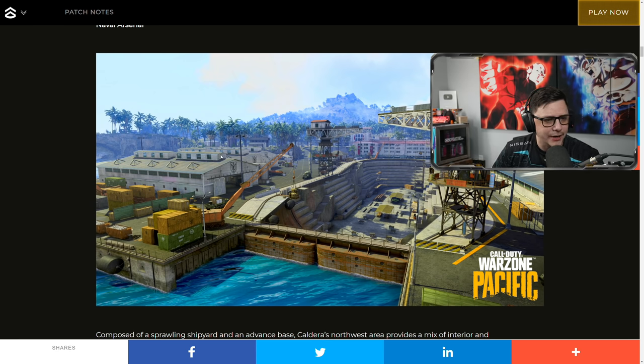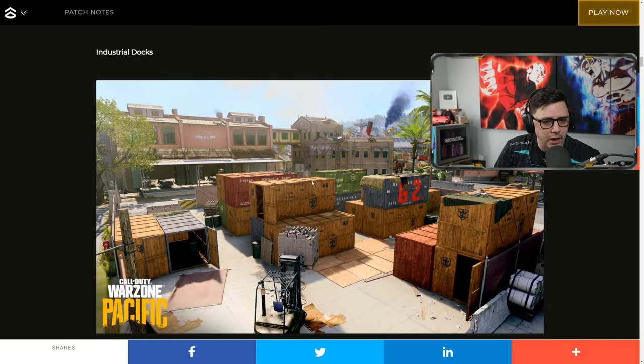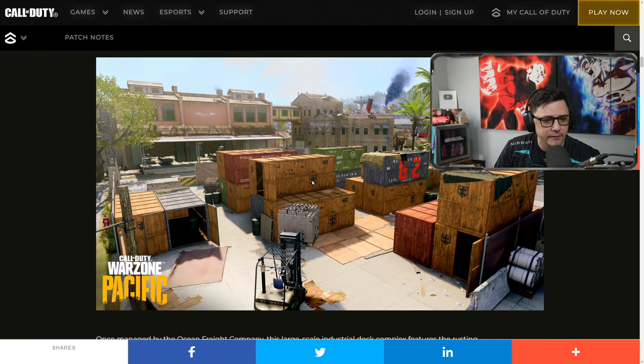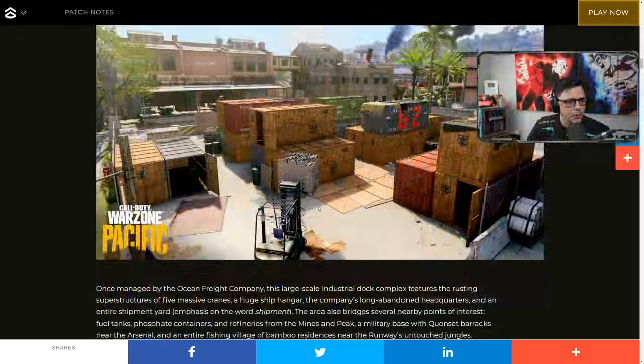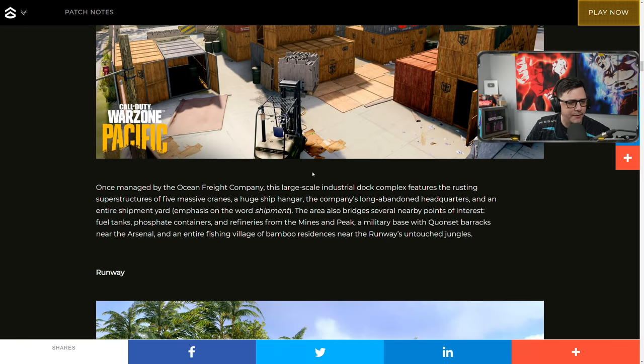We got a couple of different hangers here, and it looks a little congested. So there's a lot of close fighting, but there can also be long range engagements, which is pretty nice. Industrial Docks — this kind of looks like Shipment. It is a little bit different than the one we currently have in Vanguard. There's not as many hop-up spots, but this one's kind of more like the Modern Warfare version.